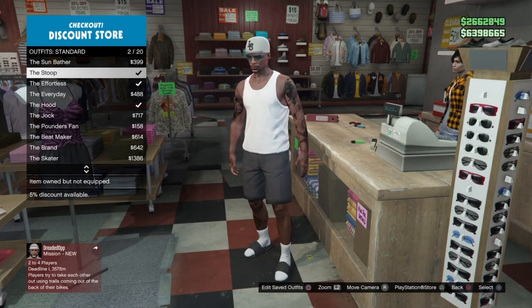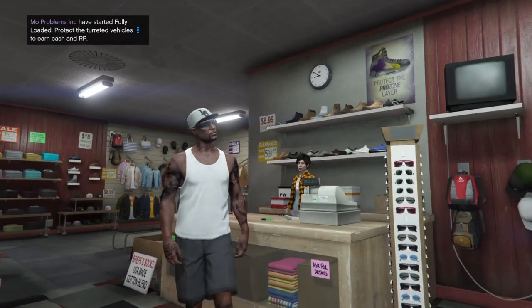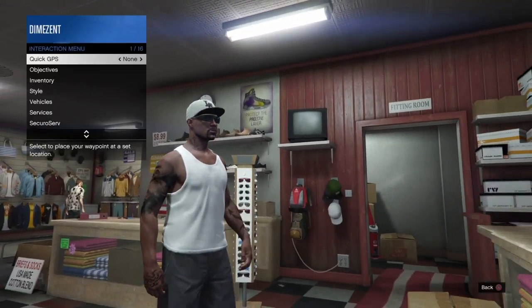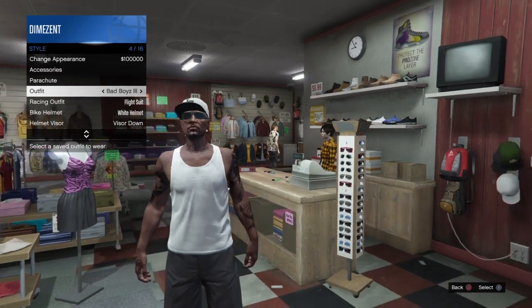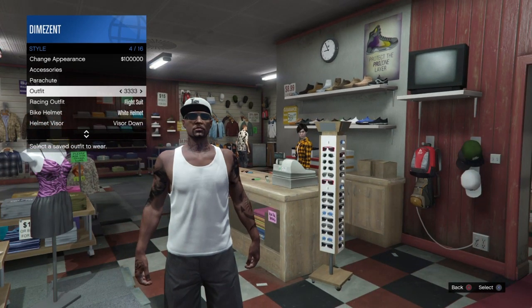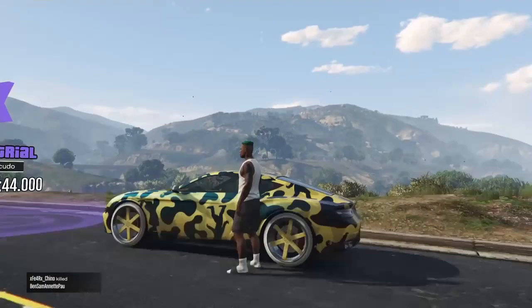Once you are online with the character you want to do the glitch with, head over to the clothing store, go to the outfit section, and put on the Stoop outfit — a very standard outfit. Once you have it, remove the hat and the glasses from it, then go back and save it. I already have this outfit saved without the hat and the glasses.